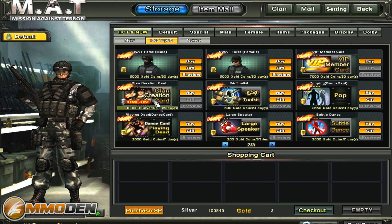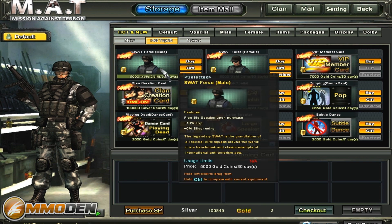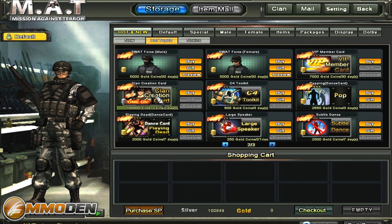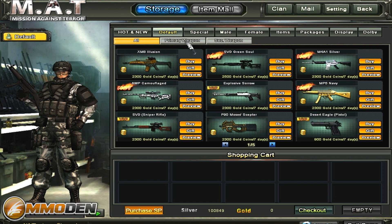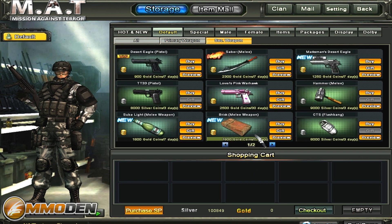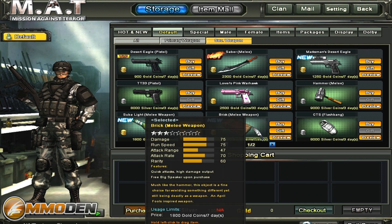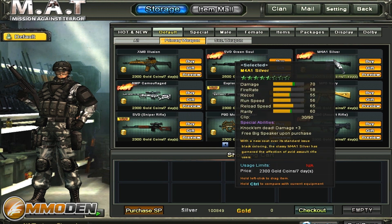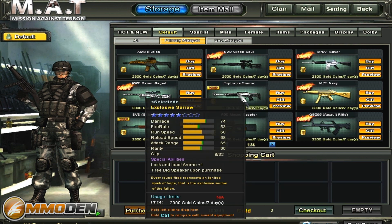If you want to create a clan you've got to buy in. Notice there's gold and silver — the gold is the actual cash shop currency you pay real world money for, and the silver is stuff that you earn. I could technically buy this clan creation card because I do have over 100,000 silver. Let's take a look at the primary weapons — you've got a lot, four pages of weapons. And for secondary weapons, you can actually use a brick as your melee weapon, and the damage is really high at 75, whereas some others only have 66.